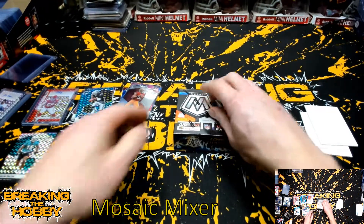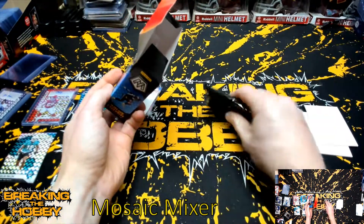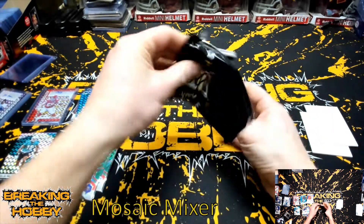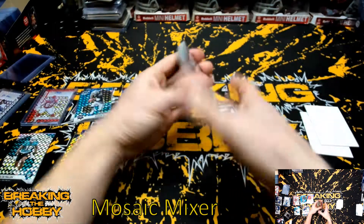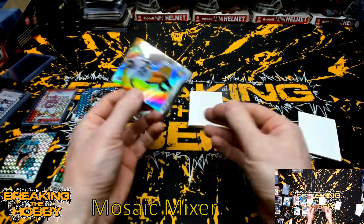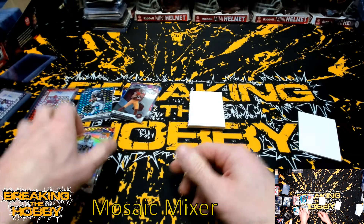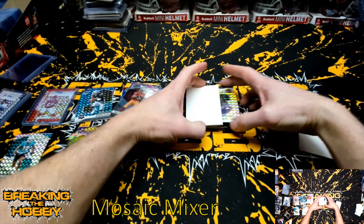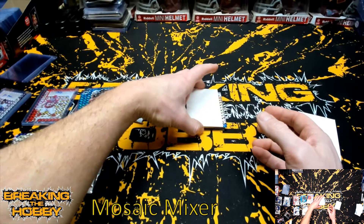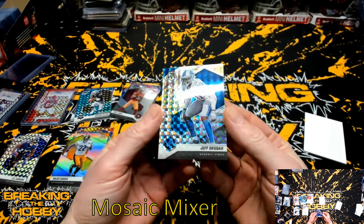Okay, last box — hopefully this is a Peacock box with maybe some Nebula or something. It's got a bow to it also. For the Pittsburgh Steelers — got a Najee Harris silver. I think Andy Dalton took them at the last minute. Got a JK Dobbins Mosaic. Is that the auto? Nope.